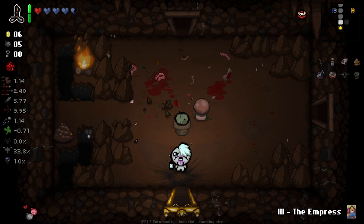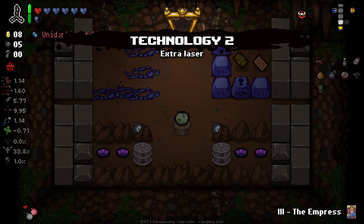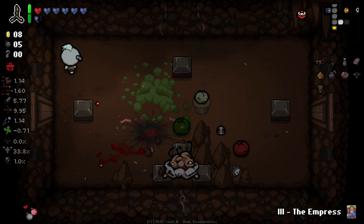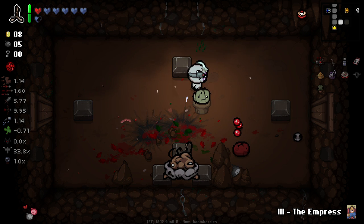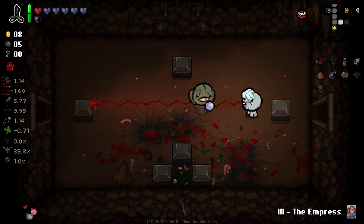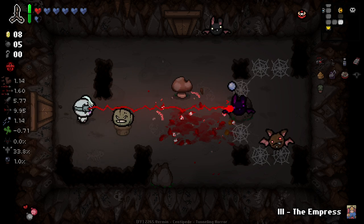So now we can bomb through this, and we got Tech 2 with two soul hearts as well — beautiful! I love Tech 2 — obviously it does lower your fire rate but gives you that infinite range. I think it's really good. Unfortunately Tech 2 doesn't actually hit the cactus — I was gonna say we might be able to pop the cactus really quickly with Tech 2, but it doesn't unfortunately work that way.